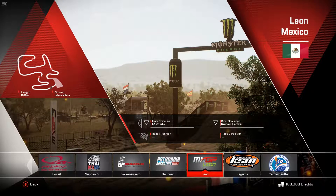Next time out we'll be going up to Mexico and the Leon circuit, with intermediate ground — 1,575 meters long. It is a bit like Argentina but with less undulation. Some tight sections, some tricky mounds and sections to go through as well. And once again for the Hammer, he's got to achieve 47 points and beat the Frenchman. He did it in Argentina — can he do it again next time out? Without a doubt.